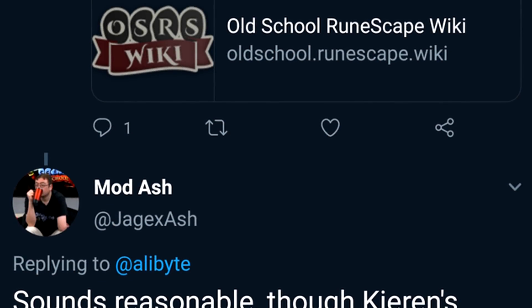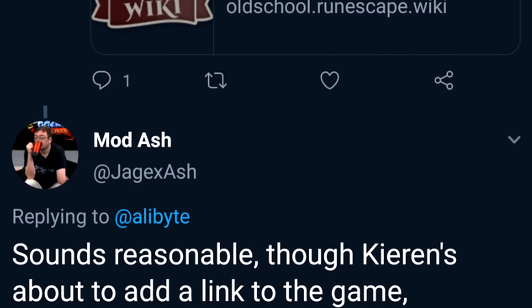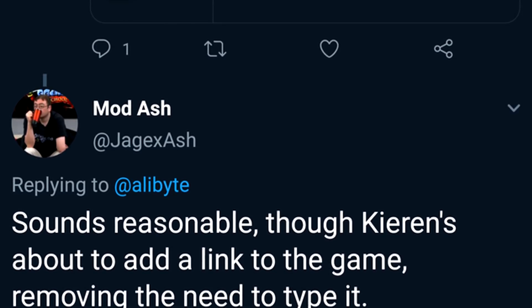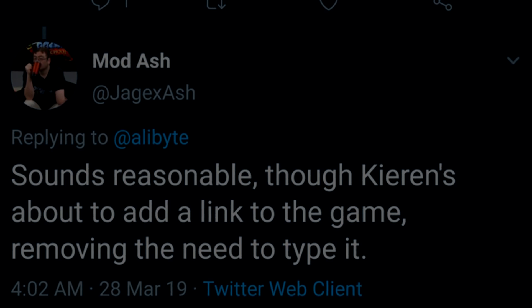It also seems the RuneScape wiki will be officially added into the game to some extent — they said Kiernan is about to add a link in-game, removing the need to type it manually. So we're getting RuneLite integration and official client integration. Very soon the new wiki will be by far the most popular in search rankings and we can finally get rid of that old Fandom one.